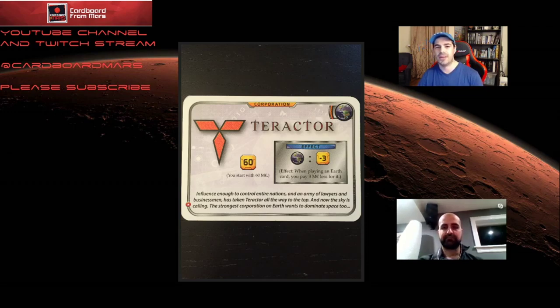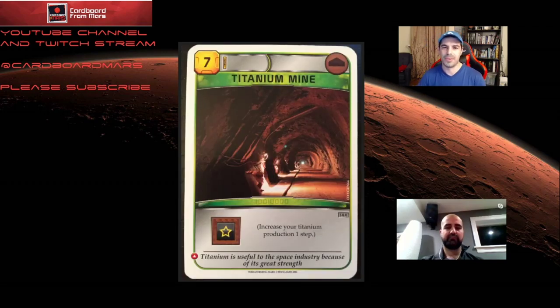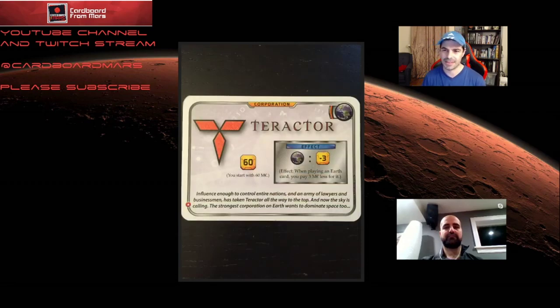Having a lot of mega credits early is much better because it's an engine builder — if you get your engine set early, you have more generations to benefit from it. If one of your opening cards is, say, titanium mine, it costs you three to keep and seven to play, so that's like starting with 50 credits and one titanium production, which is already a little bit better than Saturn System starts with. The idea is that with Tractor, you have so much money you should be able to overcome deficits from not starting with anything else.